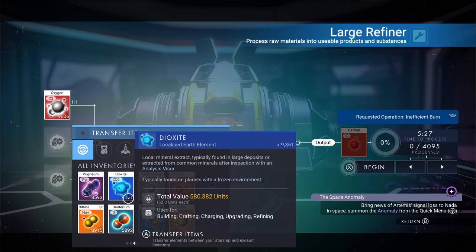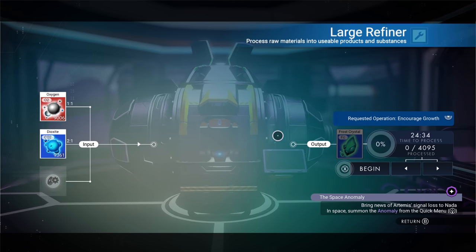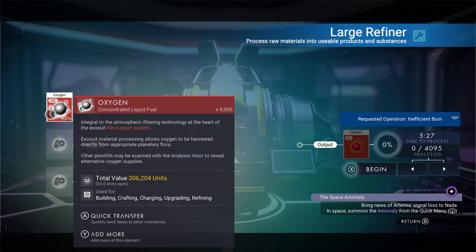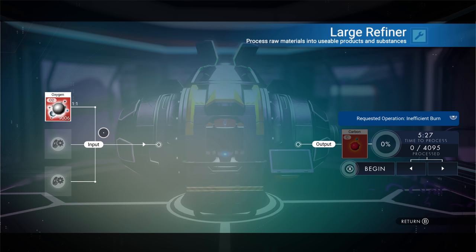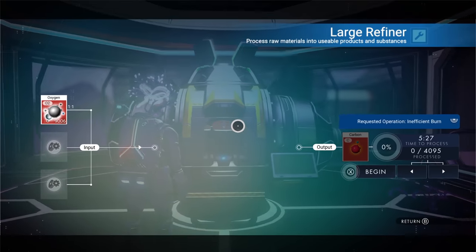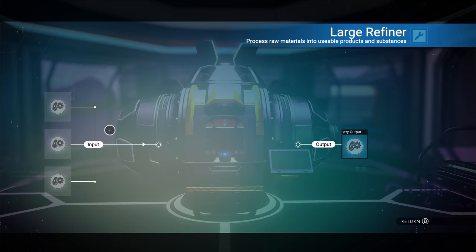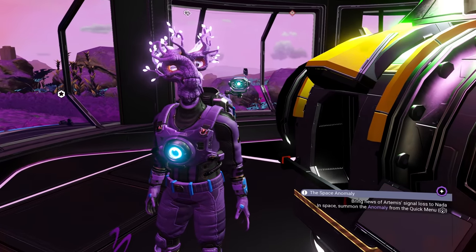There are so many different recipes. Dioxite gives you frost crystals — if you're looking for a material from a hot or cold planet, just put something in with oxygen and you're good to go. All these materials you can buy from a space station — go to the terminal and they'll have a majority of these items. If you didn't find what you want, go to another system or talk to pilots landing on the space station, as they'll have other materials too.